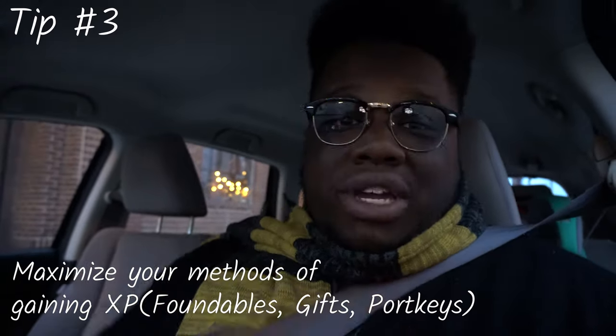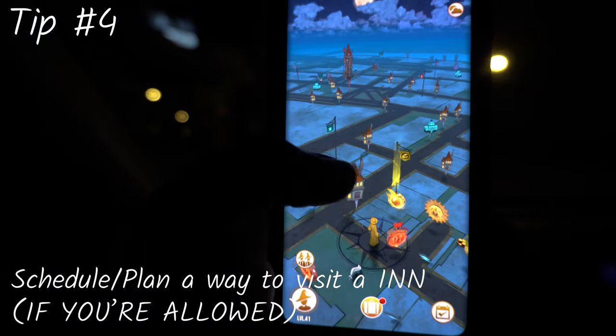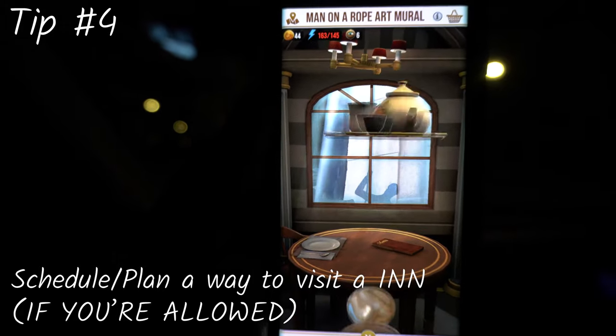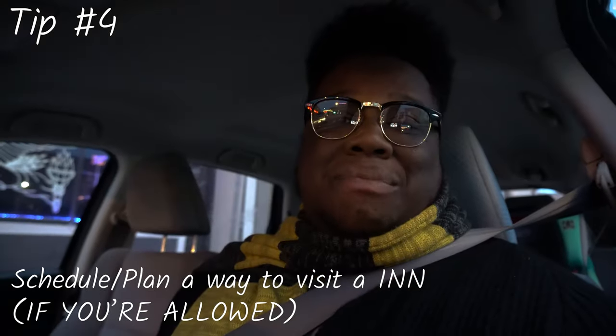My fourth and final tip deals with task number two: if you are able to, try to plan a day where you can go out and dine in three times, so you can complete the second assignment. That will make things a lot easier — completing all of the assignments, including the bonus assignments, for this brilliant event Circus Calamitous Part Two.